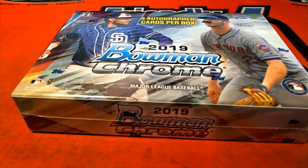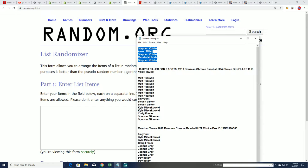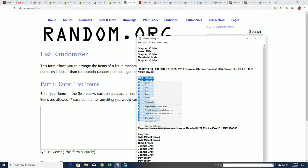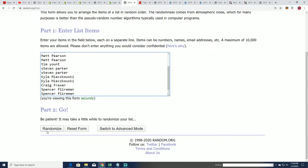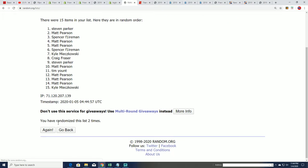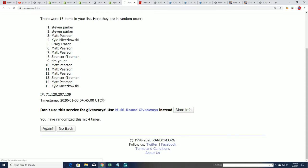Here are our filler results — Filler A results right here, and we have Filler B that we're doing right now. This is a 15-spot filler for five spots, so we're looking for five spots to come out through here. Seven times through, you want to be in the top five to get spots at a big discount in this box break — 2019 Bowman Chrome HTA. Good luck being in the top five after seven times through.